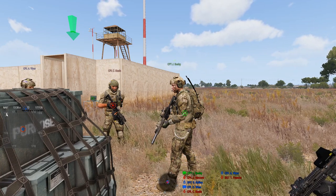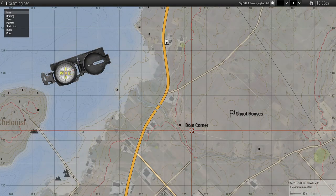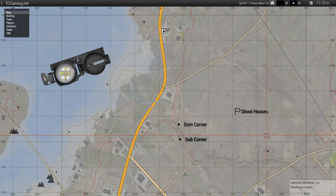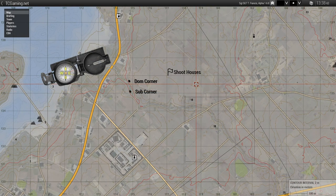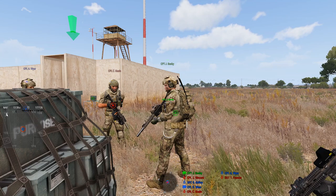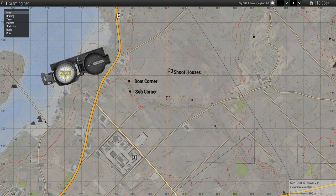Dominant. So in this case, on the map, I'm going to write 'dom corner' and 'sub corner.' You've got your dominant corner and your sub corner. Now, this can differ from element to element — this is literally operator preference. I've defined dominant as the corner that has the most amount of travel, or is my strong side.